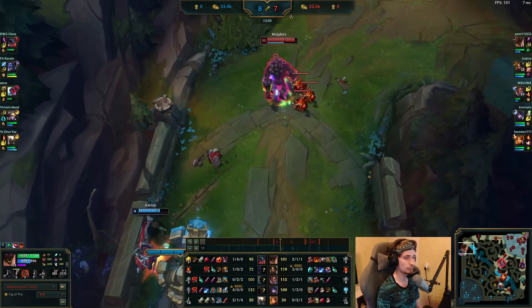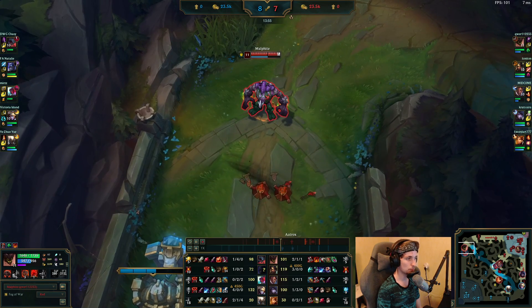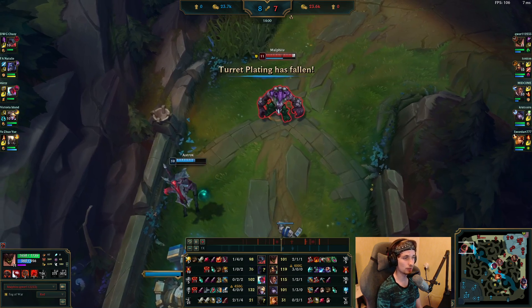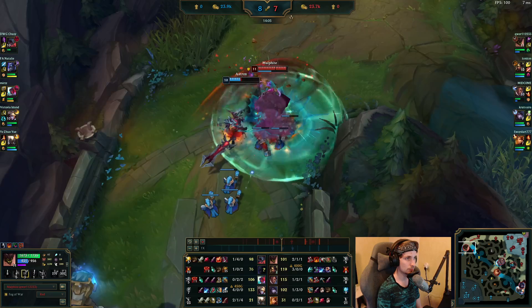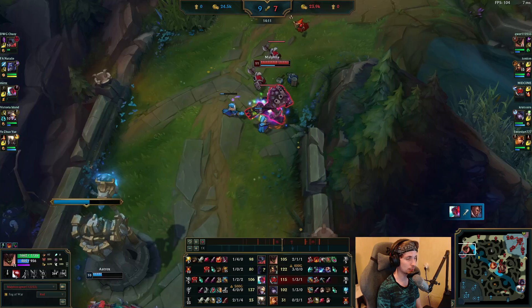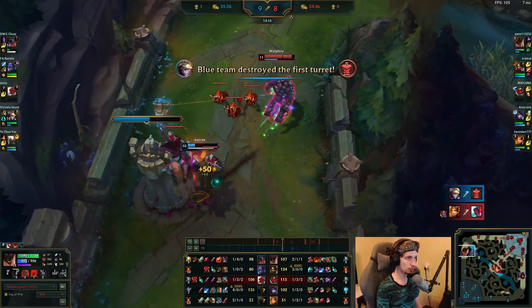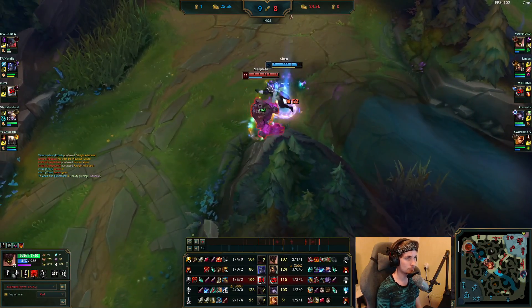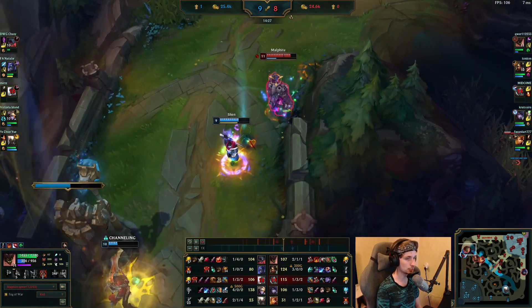Malphite can keep pushing this lane consistently — Aatrox does not get a proper chance to breathe anymore. Going for another short trade with Malphite using his abilities then backing up after because the abilities are on cooldown. The ultimate of Malphite is coming in about 10 seconds. Once he gets that, it's going to be pretty easy. Shen is not really an issue anymore. Nidalee and Leona are also on the way so he can just stall this out a little bit.